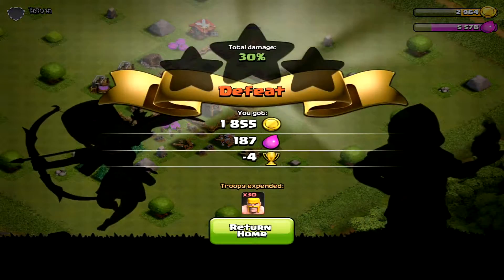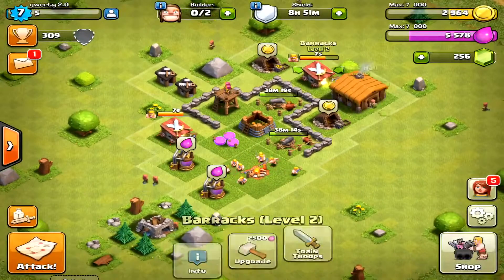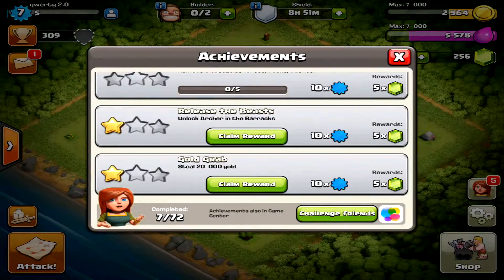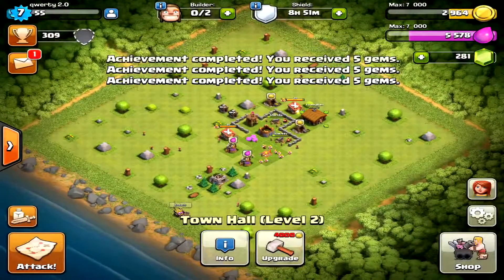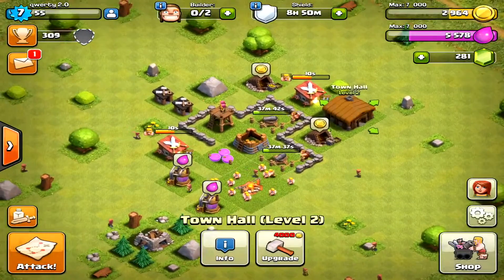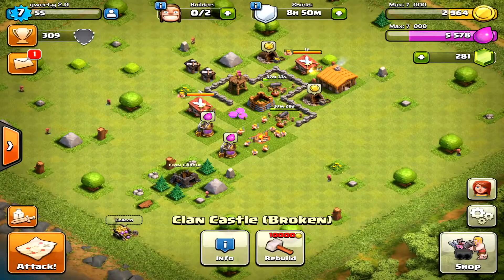We don't need elixir right now — the only things we need to upgrade are the army camps and the barracks, and we should go to town hall three in a bit. We do have achievements so we're gonna clean them all right now. We need just like 200 more coins for the next builder hut which will help us a lot. We're gonna work on getting the achievements and all these resources to go to town hall three and then unlock our clan castle. Alright guys, thank you for watching — I'll see you in the next one!